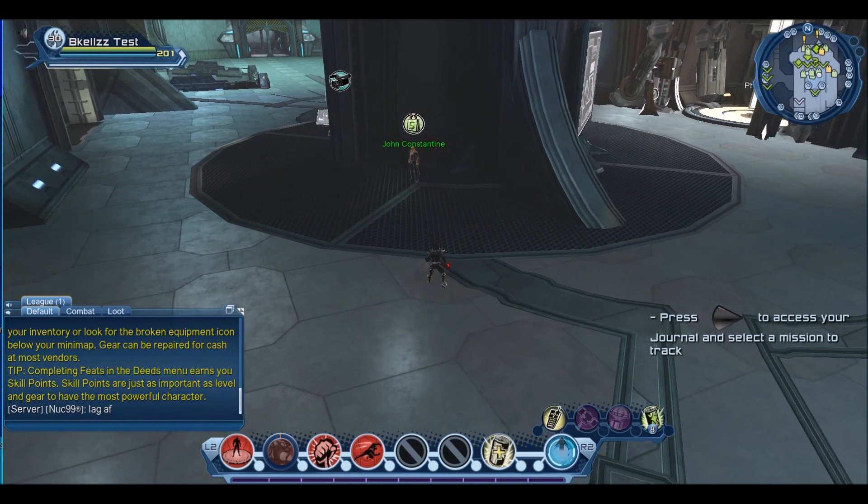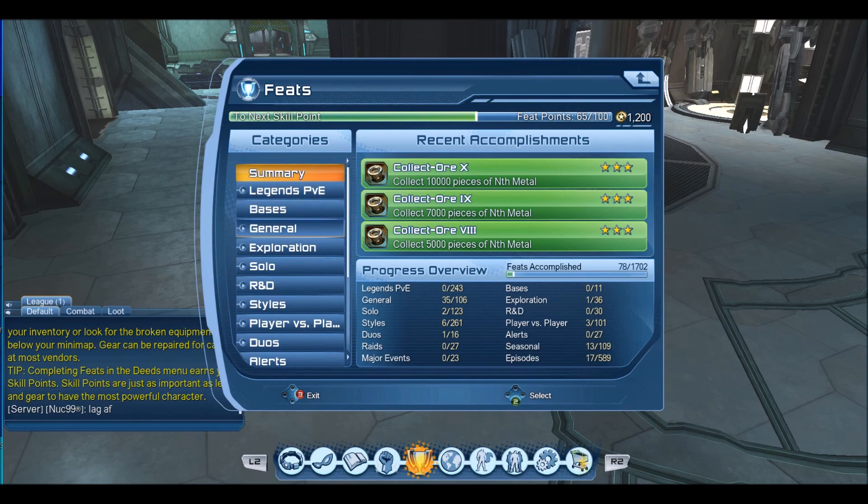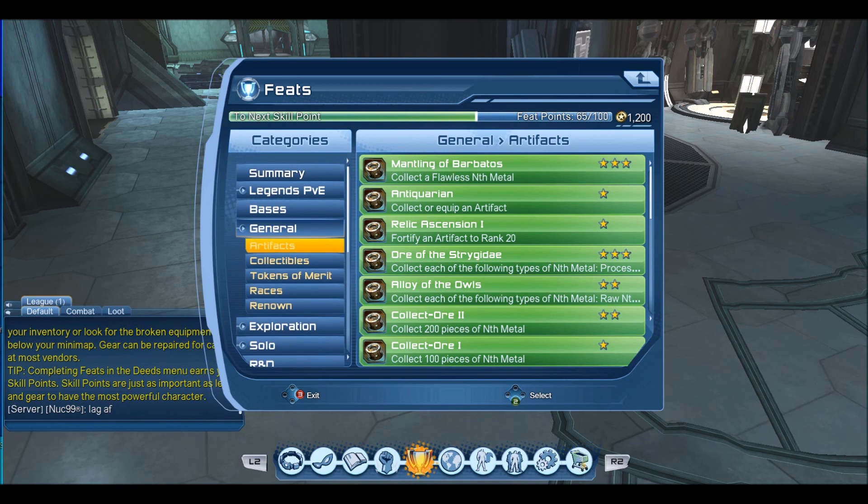That's pretty much the vendor — nothing too complicated. For feats, go to general and it'll be under artifacts. It adds about seven more skill points to the game, but they're not easy to get. They're definitely more like Legends PvE where it'll take a decent amount of time.